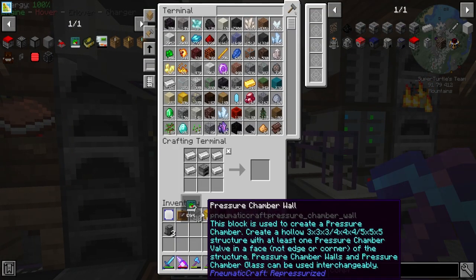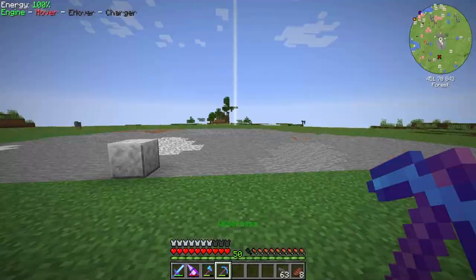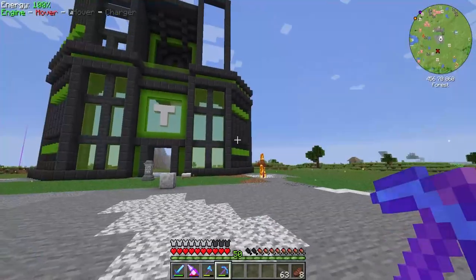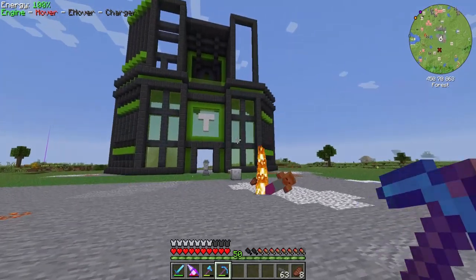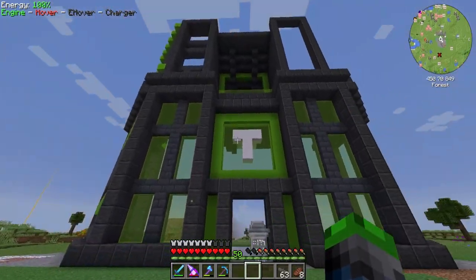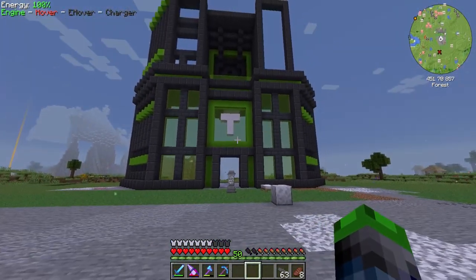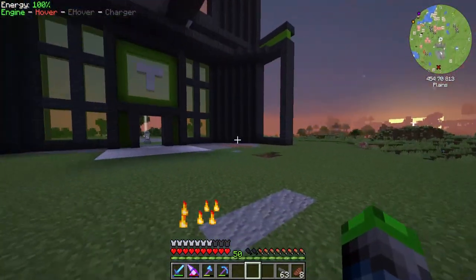I'm going to show you guys the new base area we've been working on — we did this on stream. We're calling this place Shelter. There was a big mountain here and we cleared it out on stream — you guys were helping with comments and stuff, which was really cool. This is what we built. We're going to mirror this wall on each side and replace the sky stone with reinforced stone brick. We're going for an octagon shape here.